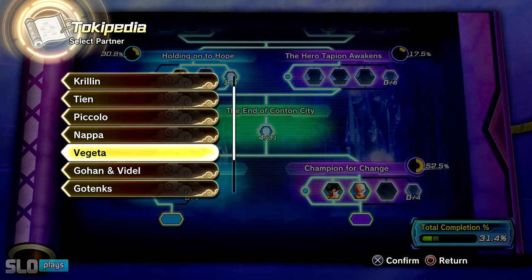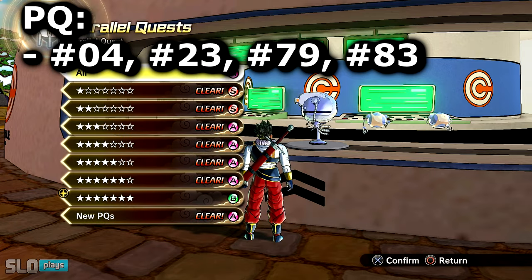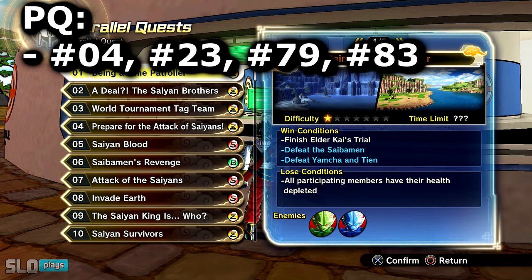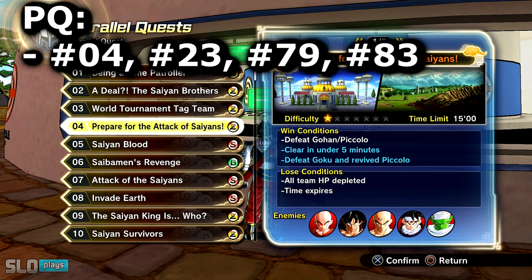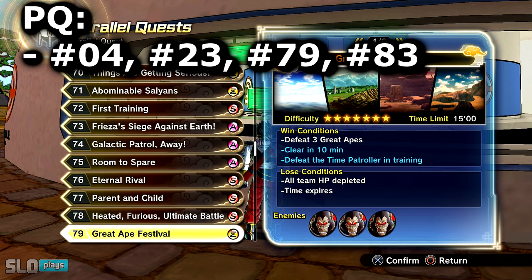Now let's move on to some unlock methods that don't require you to pay any money for the DLC. Go over to the Parallel Quests. If you're very early on in the game and just started, number 4 — Prepare for the Attack of the Saiyans — is a pretty good quest for maxing out friendship. It's straightforward and quick, and you can also get the Dragon Balls with it. The Great Saiyaman Festival is also a go-to that a lot of people used back in the day and it still applies today.